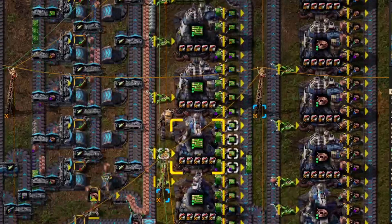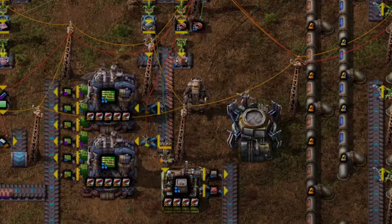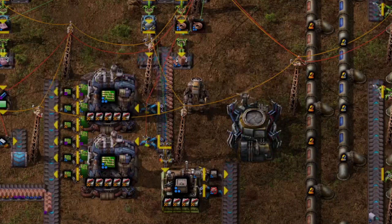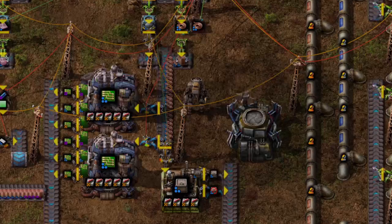This approach does risk producing spaghetti. I built a design that makes green chips when supplies build up, chests if we have too many plates, and recycles copper cable if we have too many of those. The more your designs depend upon multiple ingredients, the more complex they're going to get.